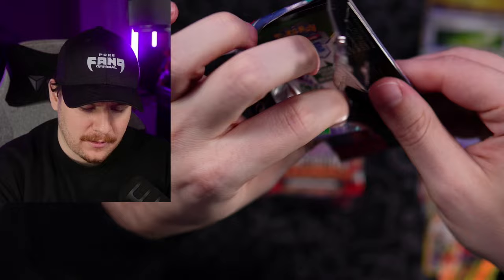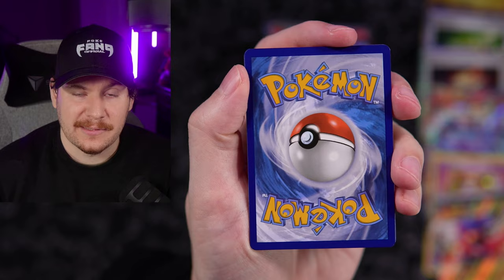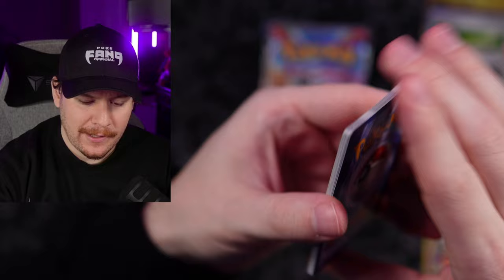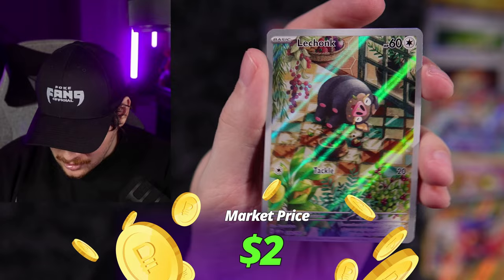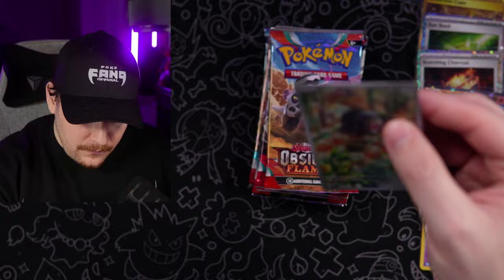Stunfisk, Salazzle — I see a little something, could just be the holo edge. Togepi, Lechonk illustration rare — just ate too much, passed out in the sun. And a clay doll. I have been opening a lot of Japanese packs lately. Let me know in the comments if you want to see more Japanese content opened up on the channel — I've been having a blast doing it.